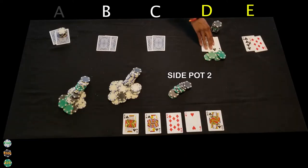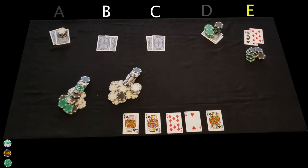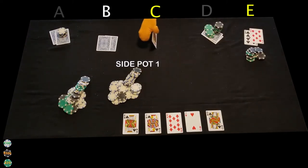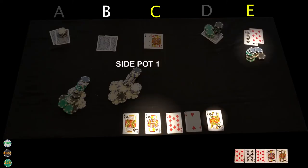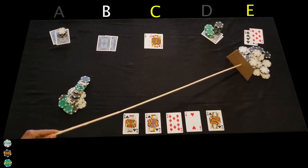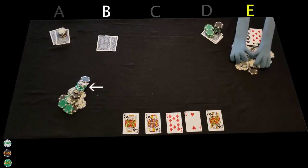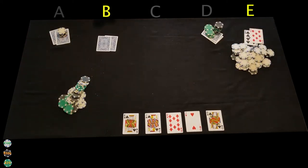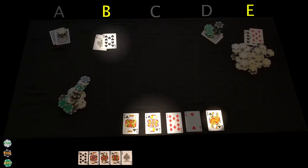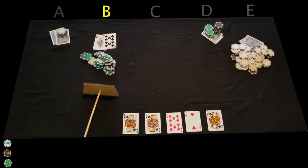We'll get rid of player D's hand and push side pot 2 to player E. Now for the showdown for side pot 1. Only players E and C are eligible to win side pot 1, so only they will show their cards for this pot. A straight beats a pair, so this pot will also go to player E, and we'll get rid of player C's hand. Now for the showdown for the main pot between player E and B. A royal flush beats a straight, so the main pot will go to player B.